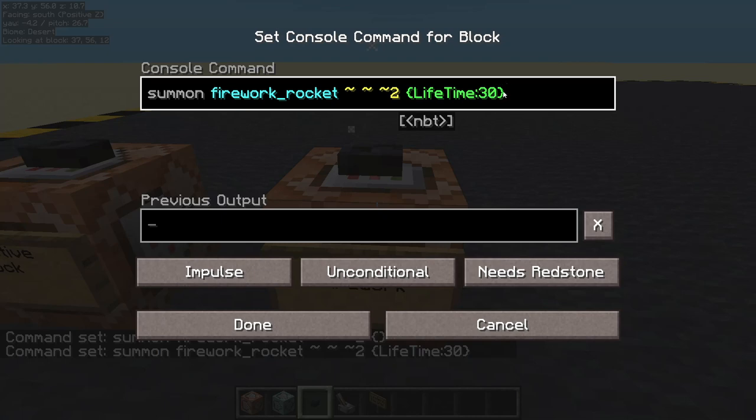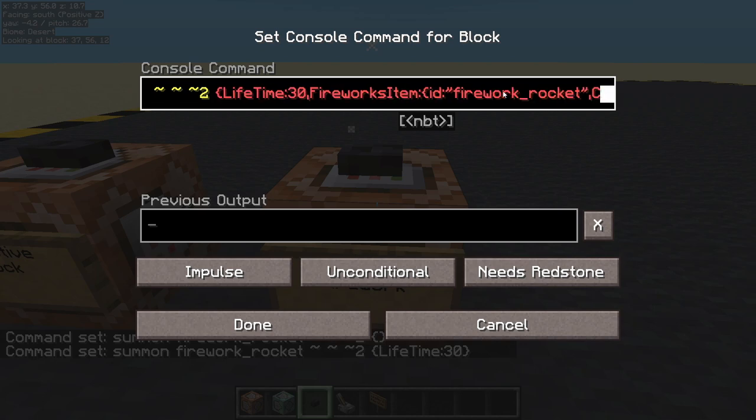Now let's do an explosion. To do the explosions we will say fireworks, fireworks item, and it will have an ID of firework rocket, and it will have a count of 1b. Inside tag, inside fireworks, and then inside explosions — this is a list so we can have as many explosions as we want. We have one explosion goes in there, next one goes in there, but we're just going to have one.